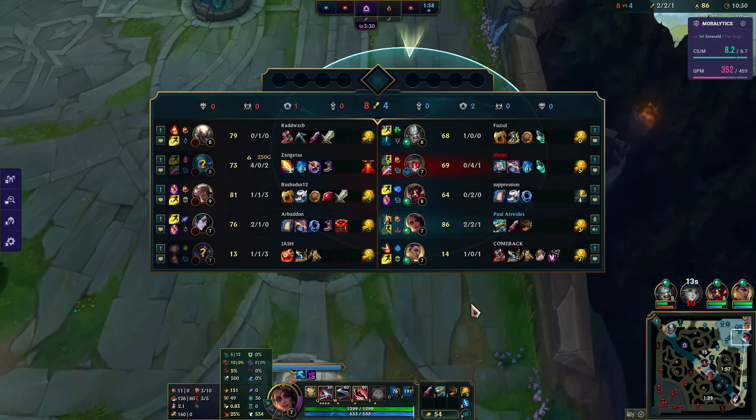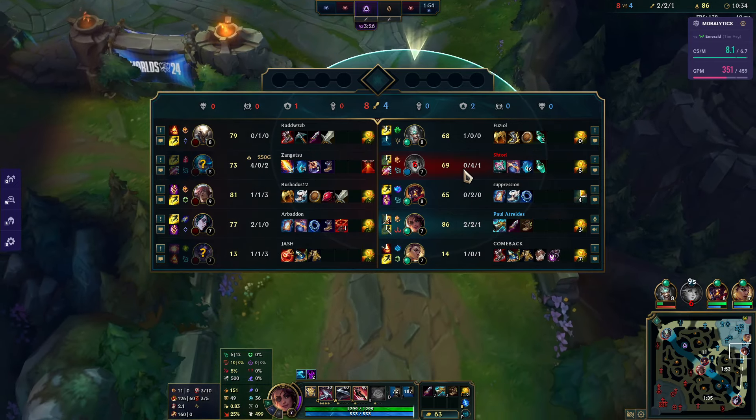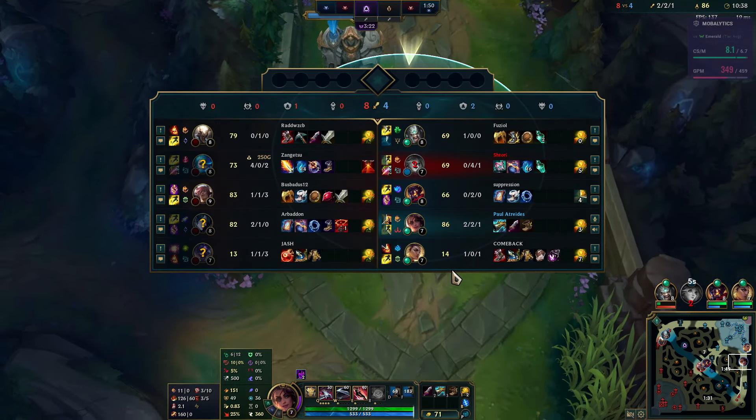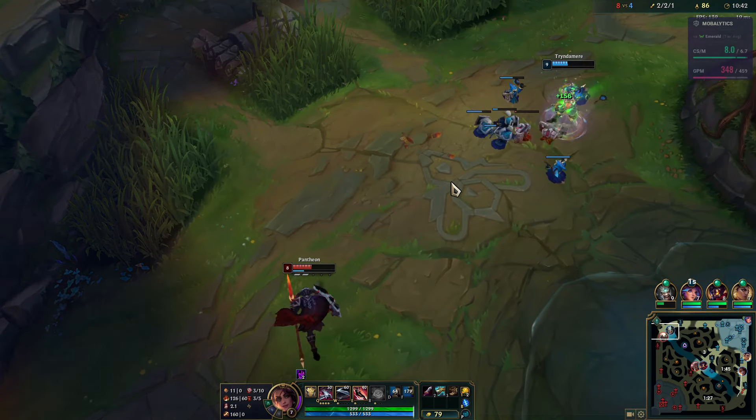We've got the Collector, so we're in a really good spot. In theory, any engage should work — but Alistar has really good peel, which is the main issue as we've clearly seen. It takes a lot of luck to actually kill somebody in an engage we're supposed to win.